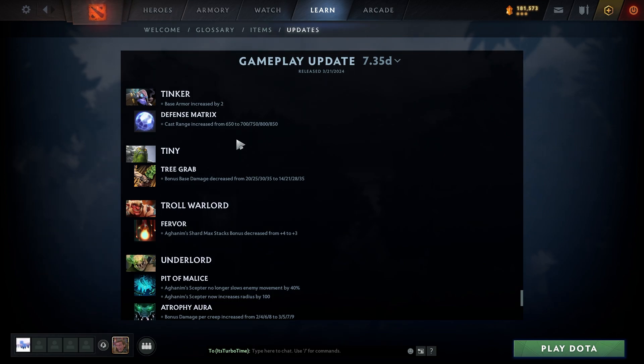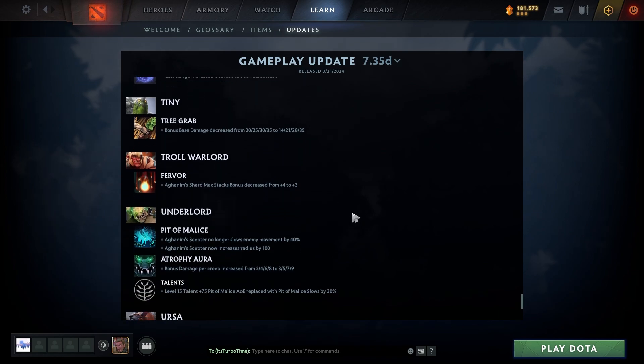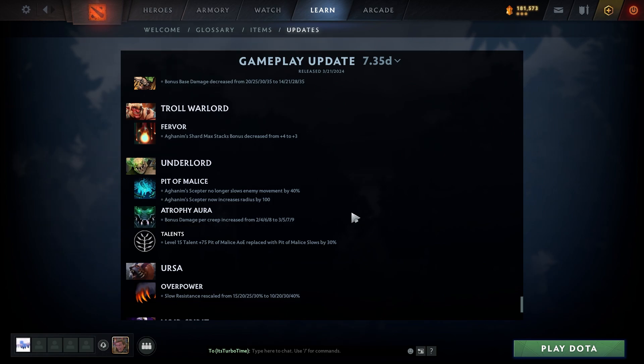Tiny: Tree Grab bonus base damage decreased from 20/25/30/35 to 14/21/28/35, so up to around level 3 of that skill he can't farm nearly as easily. Troll Warlord: Fervor Aghanim's Shard max stacks bonus decreased from 4 to 3 — game extension.